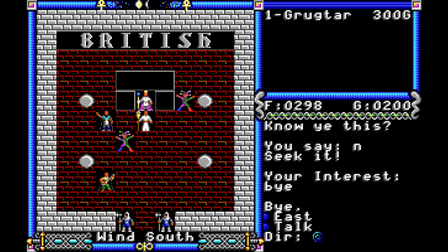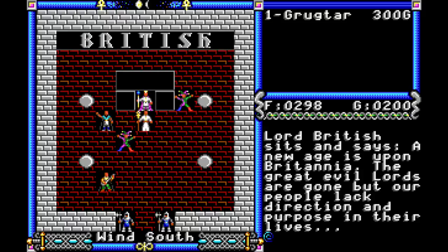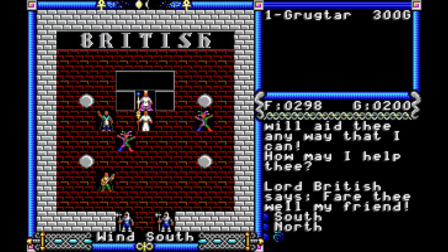Let's go ahead and talk to the king. Lord British rises and says, 'At long last, Grugtar, thou hast come. We've waited such a long time.' Lord British sits and says, 'A new age is upon Britannia. The great evil lords are gone, but our people lack direction and purpose in their lives. A champion of virtue is called for. You may be this champion, but only time shall tell. I will aid thee any way I can. How may I help thee?' And he says, 'Fare thee well, my friend,' because I didn't say anything. Oops. So let's talk to him again.